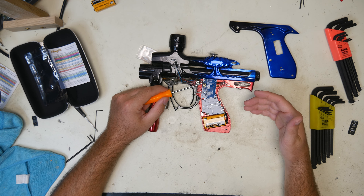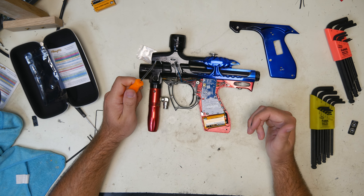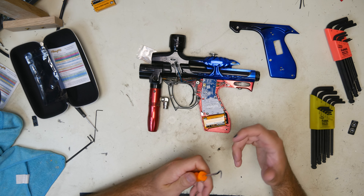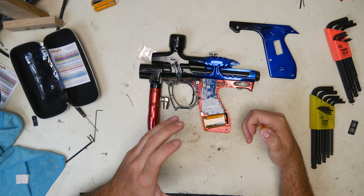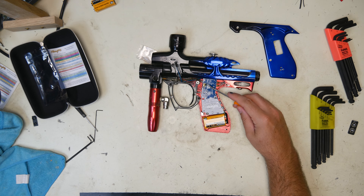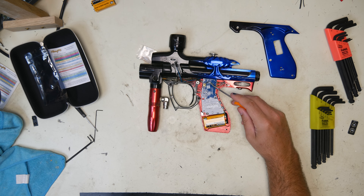Dip switch 2 is your anti-mechanical bounce. That's basically when you're pulling the trigger slow or you're shooting slowly — it prevents the additional bounce from a slow pull or a mechanical bounce issue as the marker vibrates. Normally that doesn't matter too much, especially in an NXL style mode, but if you're playing like an Iron Man with it, it might actually matter to keep your anti-mechanical bounce on.